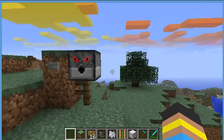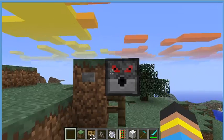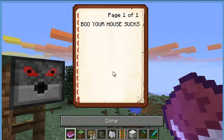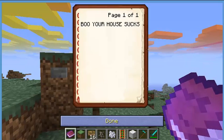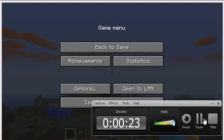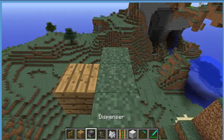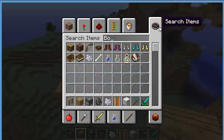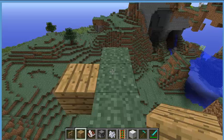Hello guys, Dave here. Today I'm going to show you how to make a mailbox like this — so Frank can't read this anymore. All you will need is a fence, a dispenser, some wooden planks, and a book and quill, only if you want to write a letter to someone.